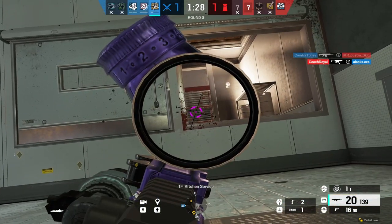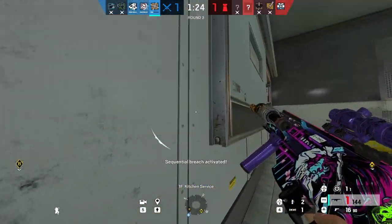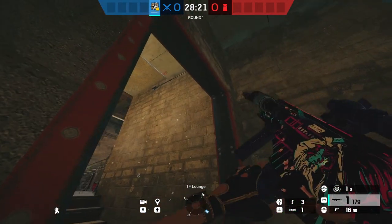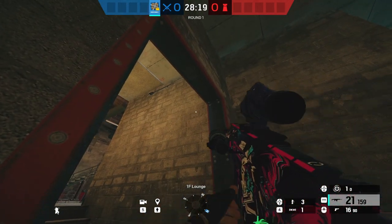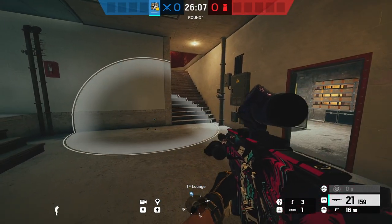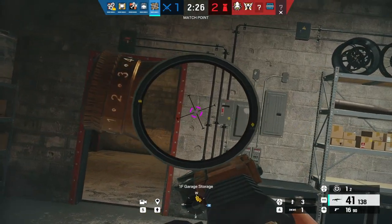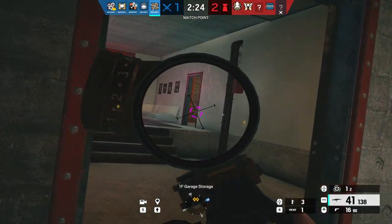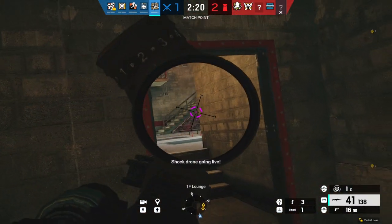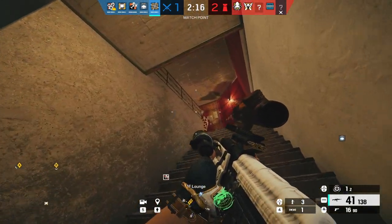Another simple counter to the Airjabs relies on the Nomad player themselves. If they place it in a certain spot that the defenders can see it, they can either crouch below or above it, depending on where it is, and shoot it out or impact it. You'll typically find Nomad players placing their Airjabs below or above staircases or doorways. Depending on where they place it and the loud noise that the Airjabs make, it would seem like a pretty easy gadget to completely ignore, but during a high-intense round, it's pretty easy to get caught by an Airjab.